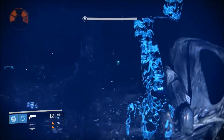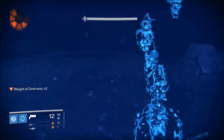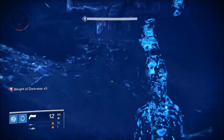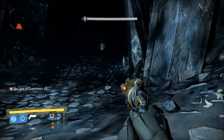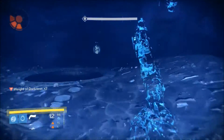Crouch again for invis and now run straight to the third lamp. Don't bother with the second one — it's a complete waste of time. Just run straight to the third one. Super charged — nice.